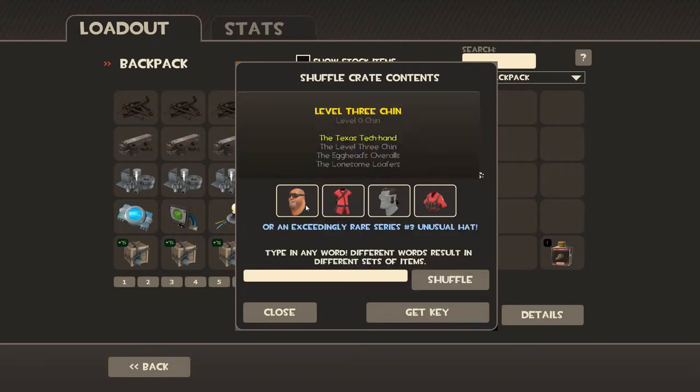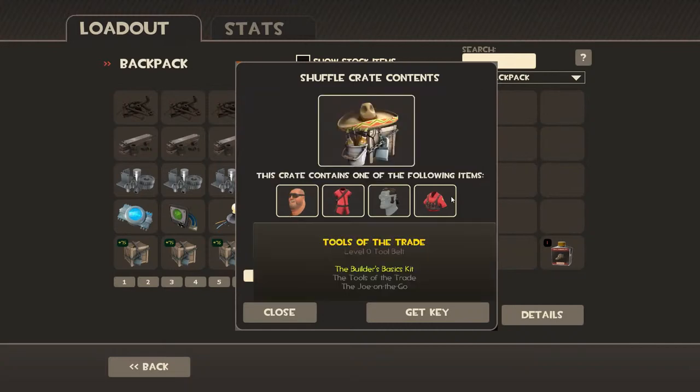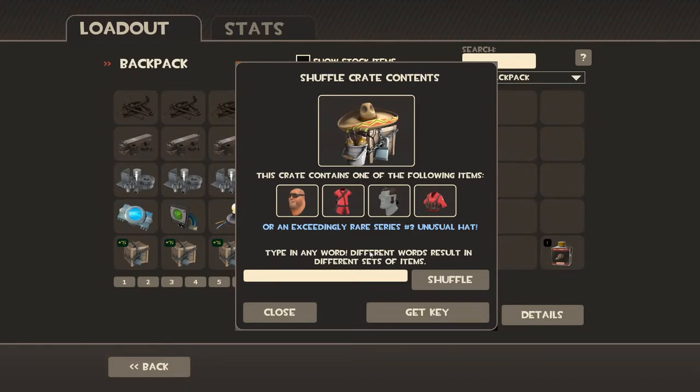Here's some new items for the Engineer which I would love to get. They have the fat double-chin Engineer, and he's got a little bit of a gut. He's got a new taunt where he builds a little lawn chair and lays down in it sipping some beer. It's really awesome.